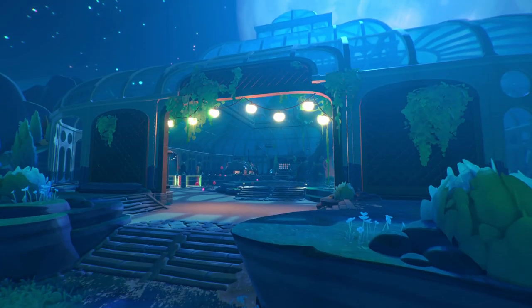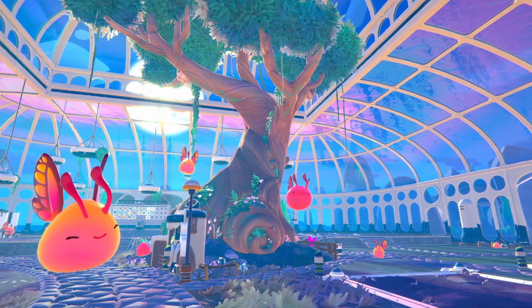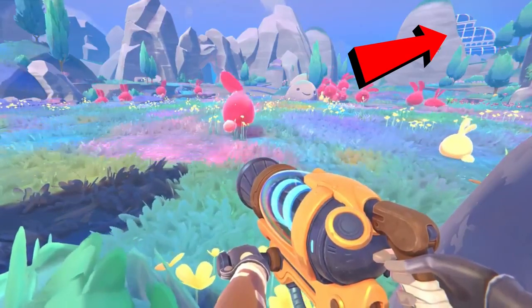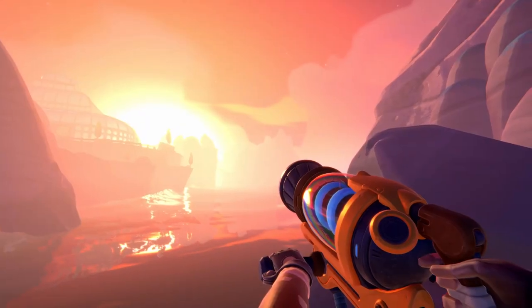Meet the Conservatory, our new ranch on Rainbow Island. A huge greenhouse built around a large tree on top of a hill, most likely located in Rainbow Fields — the very first area you'll encounter in Slime Rancher 2 — yet not far from the coral-crusted tide pools or the slime sea apparently.